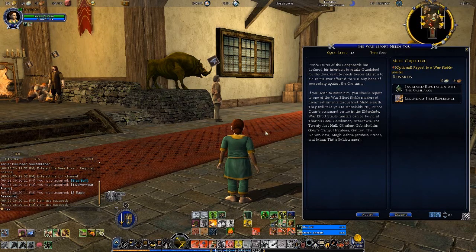They will take you to Anak Kurfu, Prince Durin's command center in Elderslade. The War Effort Stablemasters can be found in Thornsgate, Gondaman, Breetown, the 21st Hall, Althricar, Gablestrother, Glowingscam, Krimbarg, Galtrev, the Dolvinview, Machchstu, Yarnfast, Erebor, and Minas Tirith Midsommar.